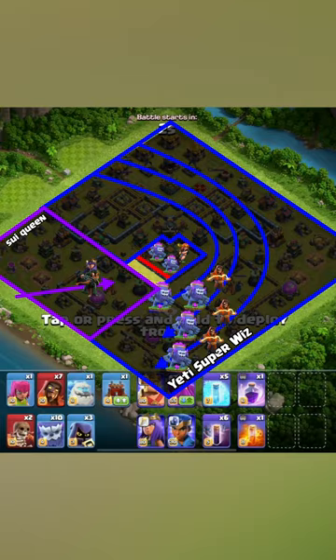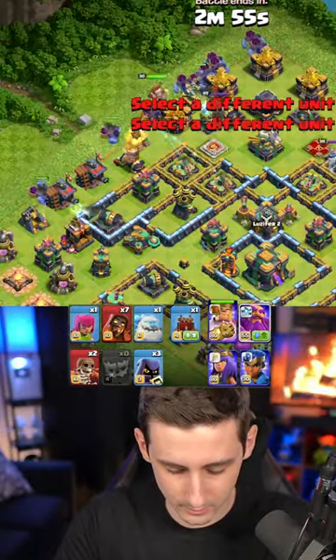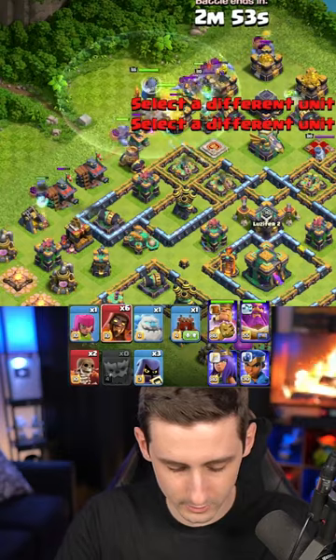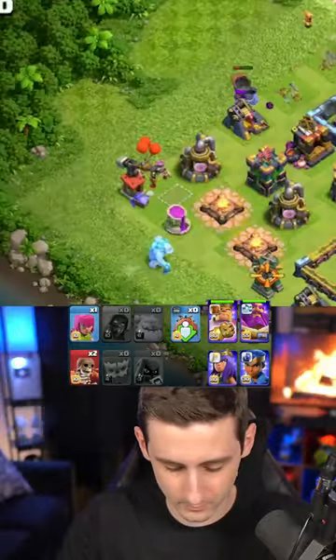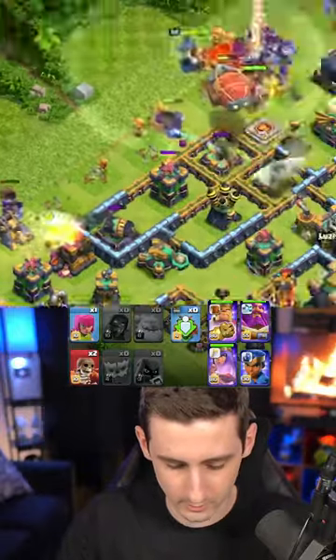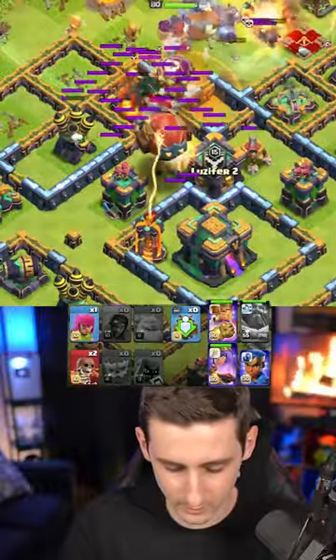Here we go — yetis, king, warden, and then super wizards. Some of you switch this to a blimp, and then an ice golem, and then the queen, and then the warden eternal tome will be utilized. Okay, we're making it, we're making it all the way to here.